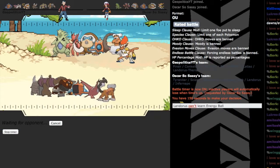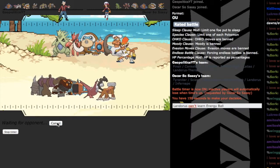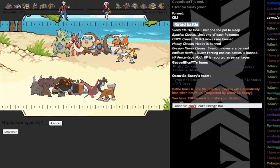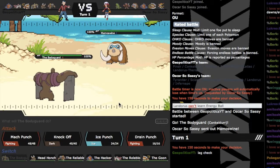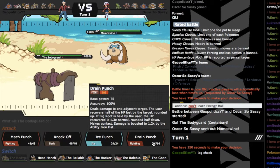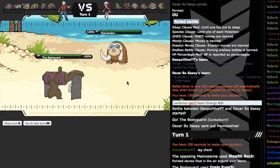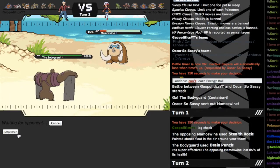We're lagging a little bit which really kind of stinks, but the lag check is here. Yeah, he does lead with Mamoswine as I predicted — that was a fairly obvious lead. I'm gonna just go for the Drain Punch; that should bring him down to a sash. Doesn't quite, so I'm just gonna go for the Mach Punches — he's probably just gonna go for the Ice Shard.